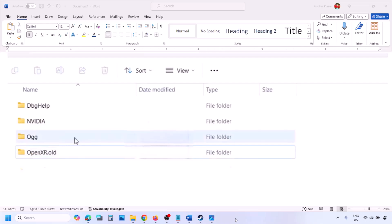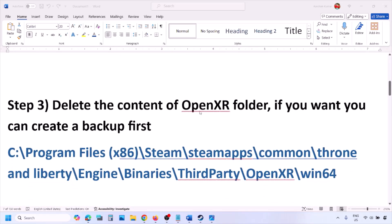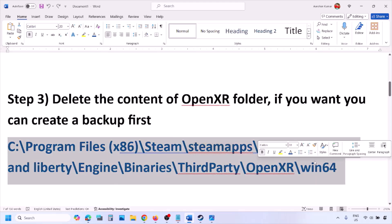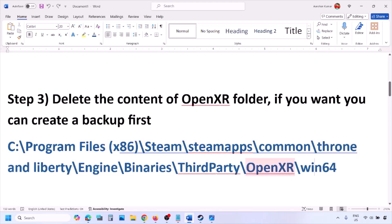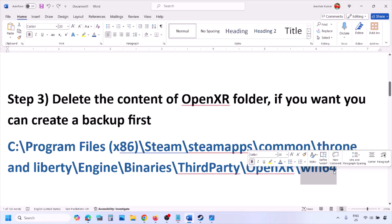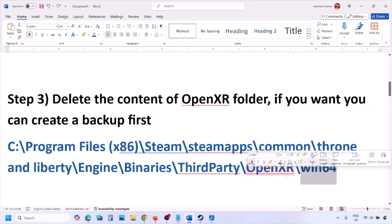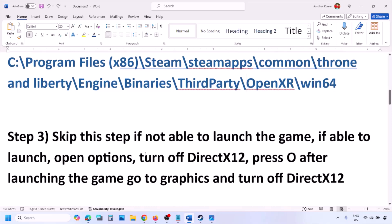Once you rename it, launch the game and check. The next step is to delete the content of the OpenXR folder. Go to the same location, open the OpenXR folder, and you will see the win64 folder. If you want, create a backup first, then delete the content of the win64 folder. Launch the game and check.